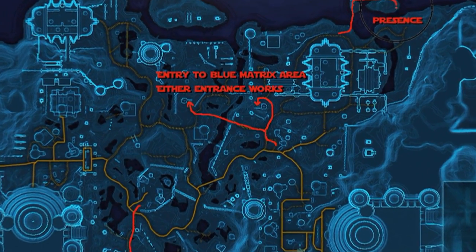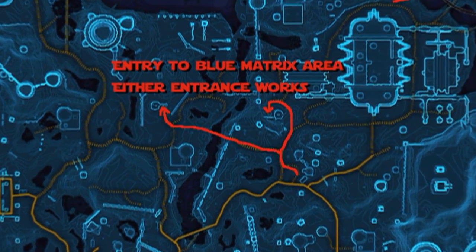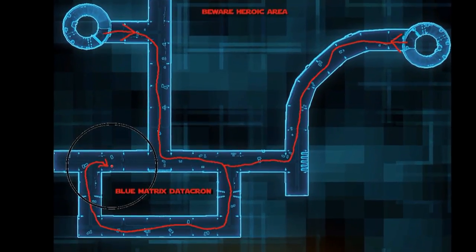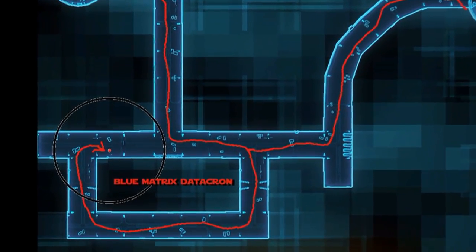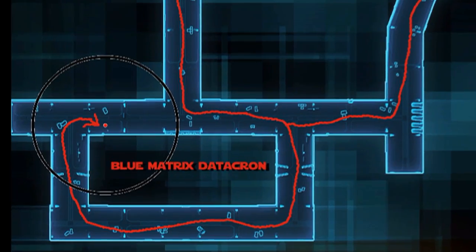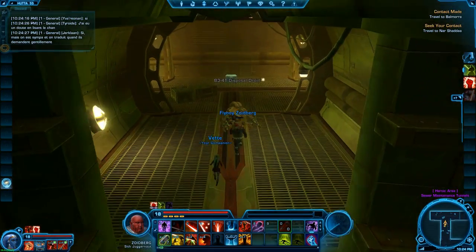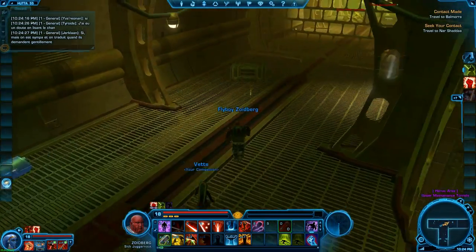Now I'm going to show you how to get to the Matrix datacron. It's a bit more difficult. There are two entrances — either one works, and they both lead to the same area anyway. But it's a heroic area, so you really need to bring friends unless you're at a really high level, especially because it's guarded by a golden boss at the end.